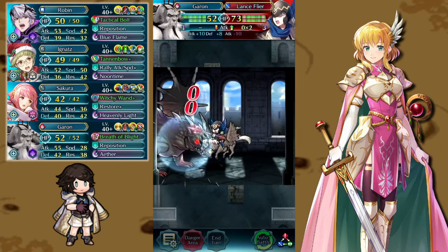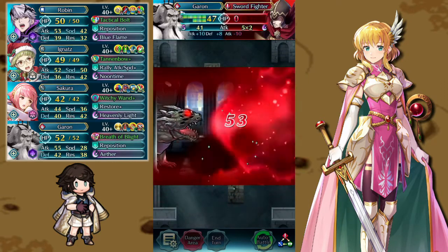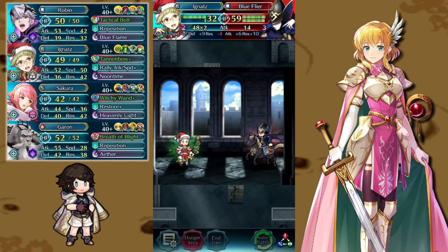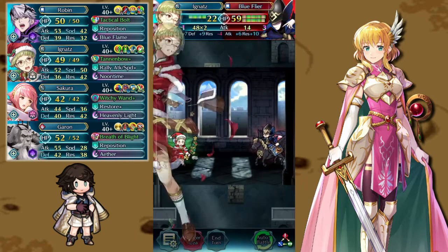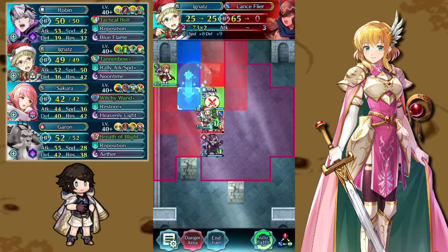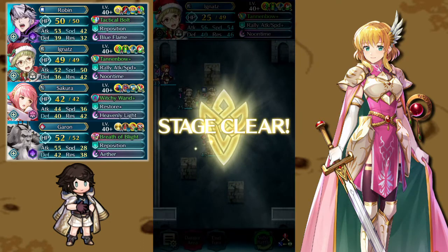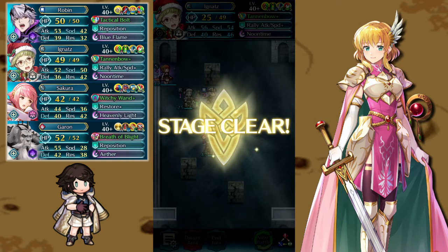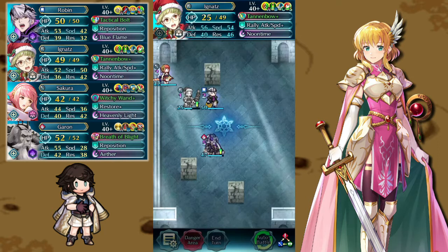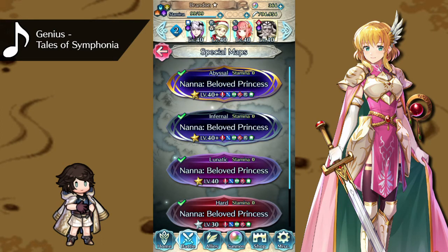The lance fighter attacks Garen for nothing and swaps him down into range of the sword fighter, who attacks and triggers Aether — and we one-shot them. The blue flyer attacks Robin but Ignats swoops in to protect with the save skill and shoots them out of the sky. All that's left is to finish the job: Ignats shoots down the lance flyer and we've cleared the stage.